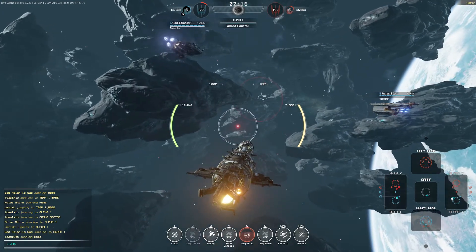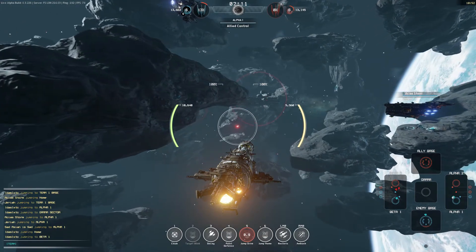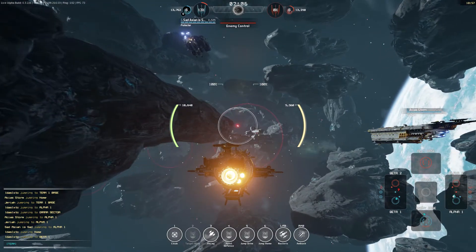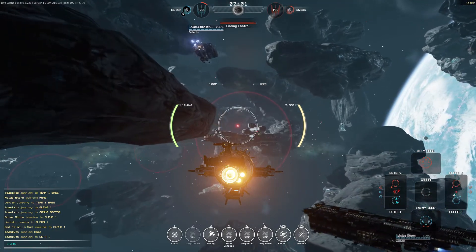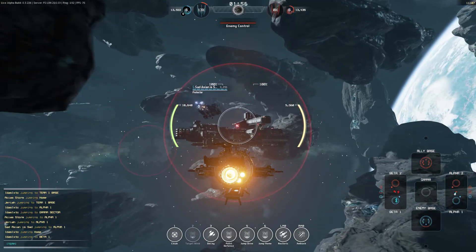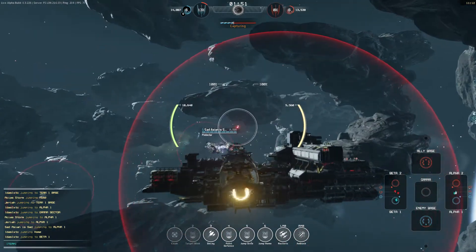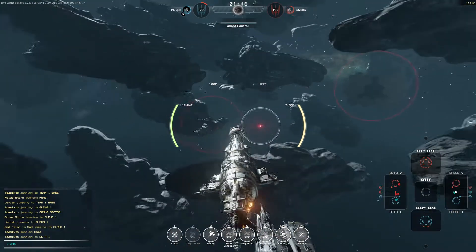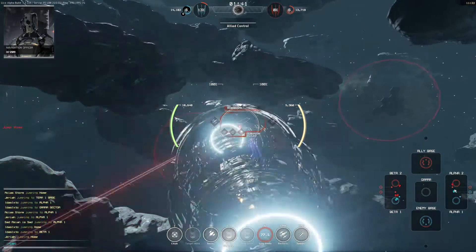Just kind of staying here behind cover. The Protector and hopefully the Venturer can spot things as I come around this corner, let me know if I need to cloak. Looks like it's empty here — we've got two over in Beta, possibly a third. I'm going to capture this mine and pop over to Beta to help that lane out.